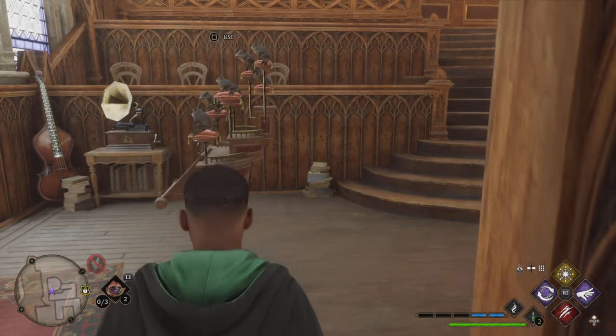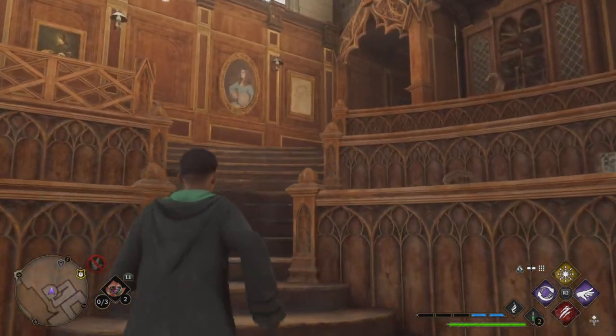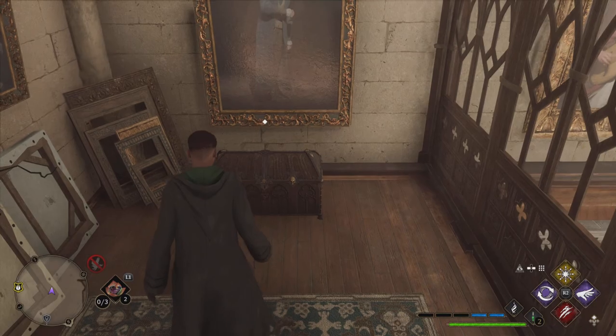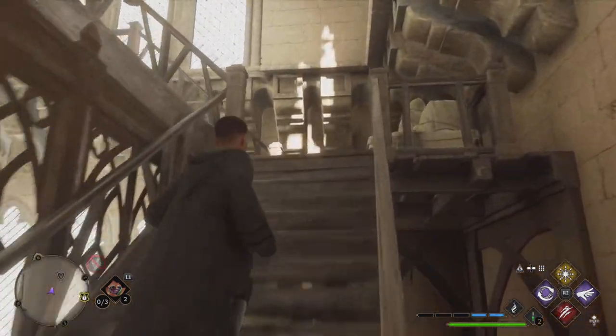If we go down this hallway we're also going to have a disillusionment chest. Once we come in here we can cast Revelio and there'll be a field guide page. We're going to continue up these stairs here, go up to our right. Down here we'll have another chest in front of this painting.